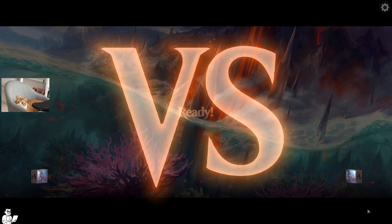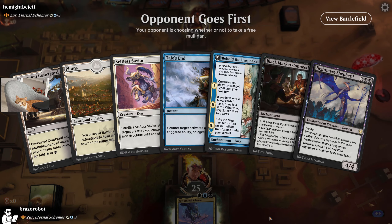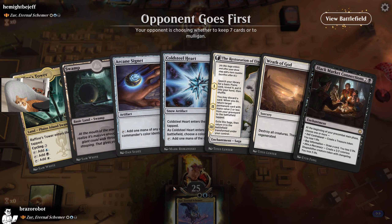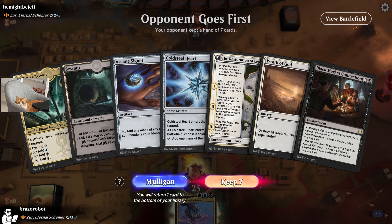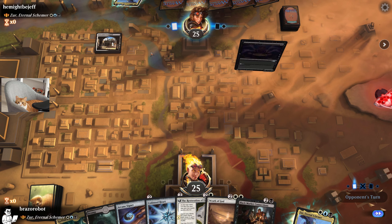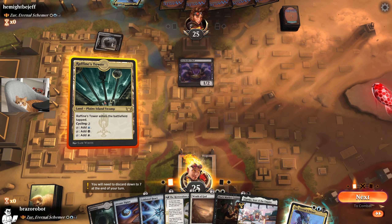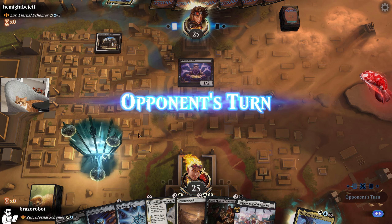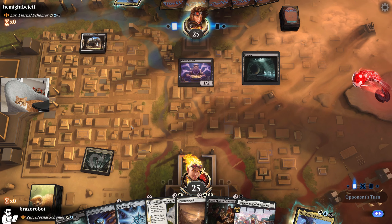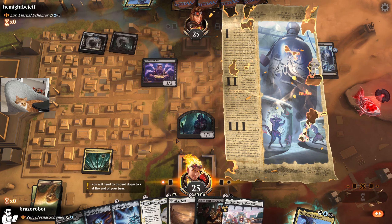Ladies and gentlemen, we continue playing with Zur from Dominaria, and we are in a mirror match — this is perfect. Opponent will go first, but this hand is not very good. This next one is better — we can keep it. We have Black Market, we have a Wrath, and opponent plays a Dockside Shaft.